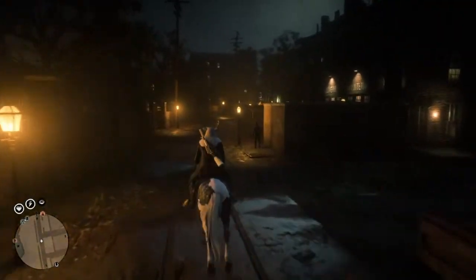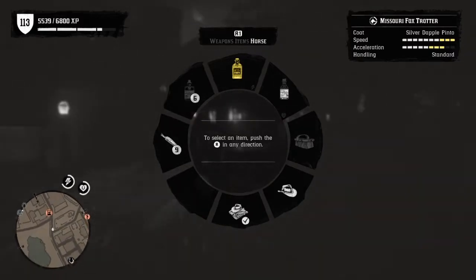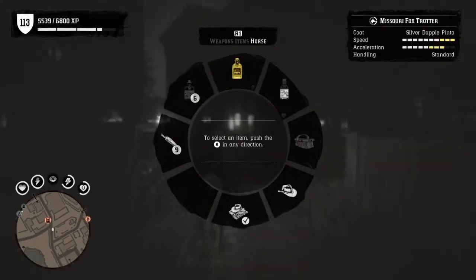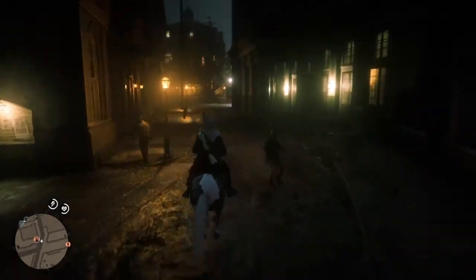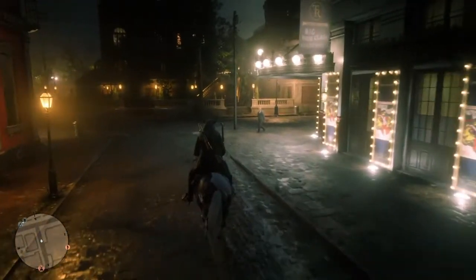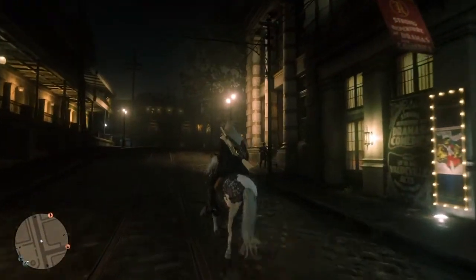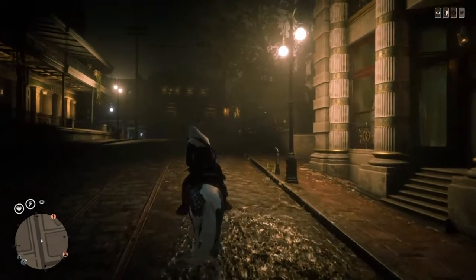I heard someone say you need max bonding — that's not the case, because I have three bars of stamina, three bars of speed, and three bars of acceleration. So you don't need max bonding with your horse. You just need those two items: the hooded stirrups and the nacogdoches saddle.